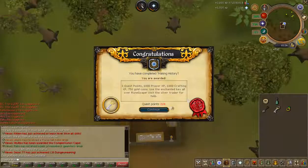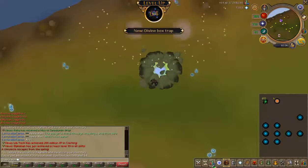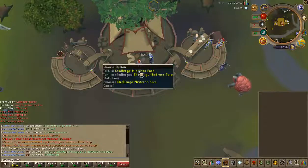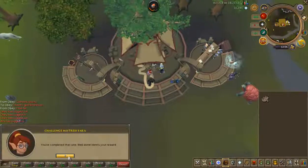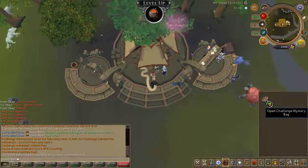That's Making History complete. And that is 64 Divination, which gives me a 1900 total. After back-to-back Admiral Pie dailies, which are annoying as hell to do, I've got myself 80 Cooking, which is my 8th level 80.